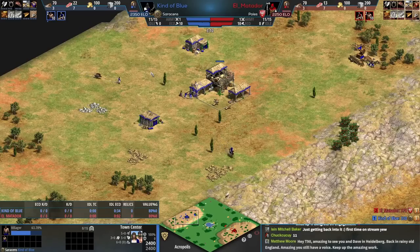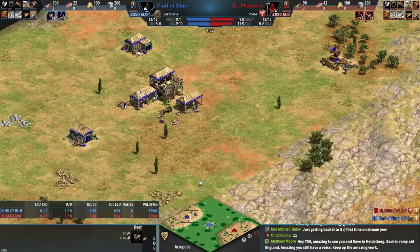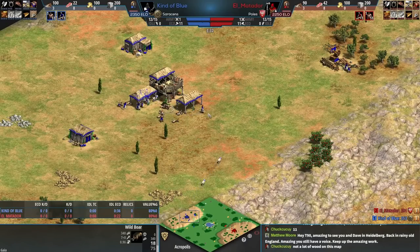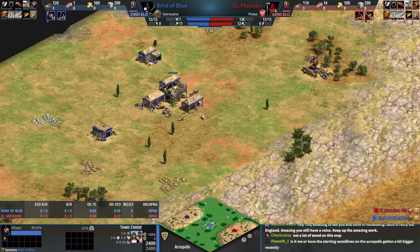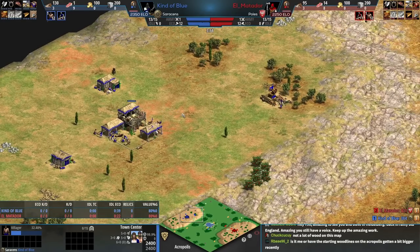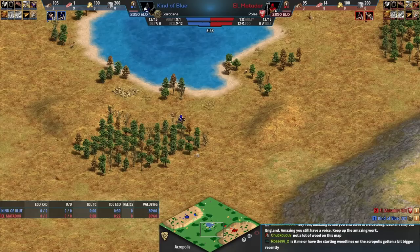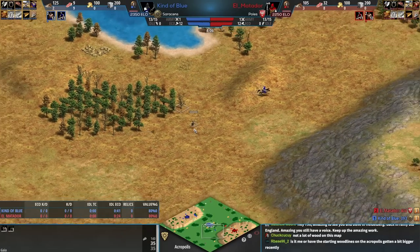I like the Saracens honestly. I think they can do well here and are actually underrated, even with their stable play, because they have higher HP camels. Even though players tend to go for the archer option more often than not, I think you could see some use out of the Saracen stable here - it's very underrated. Not enough people use the Saracen stable, given how good the market can be, along with their archers to break through walls.